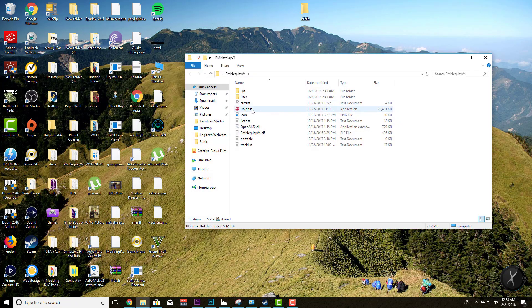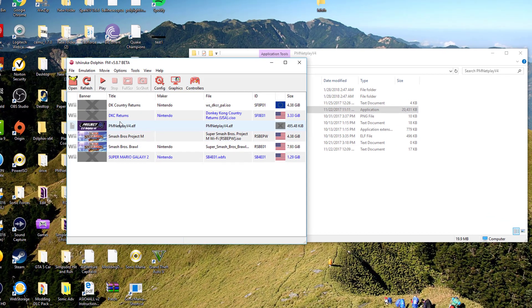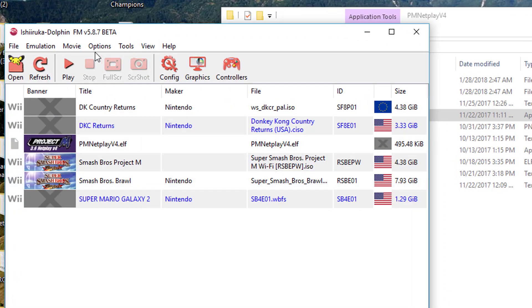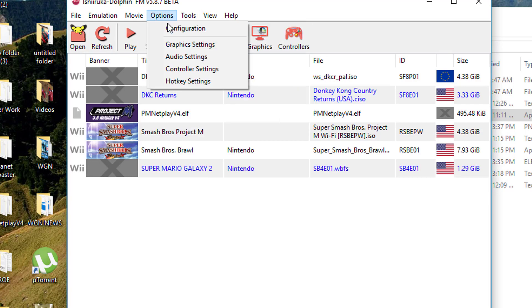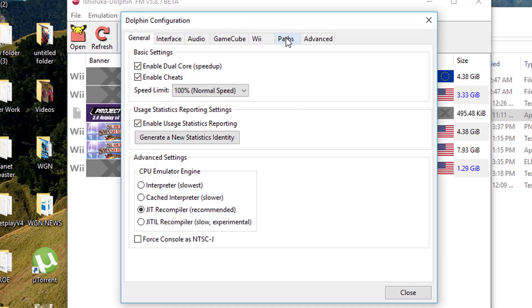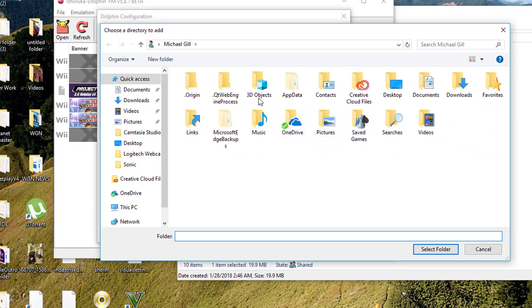You're going to open up the file and open up this custom build of Dolphin Emulator. From here you're going to have to configure Dolphin Emulator a certain way. You may notice that mine has more stuff than yours. You're going to need to have some games on the computer — basically go into the software, go to Options, Configuration, then Paths.